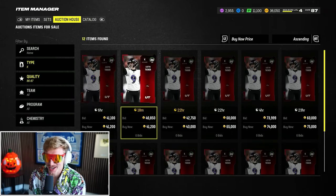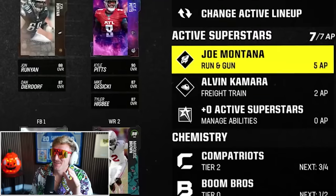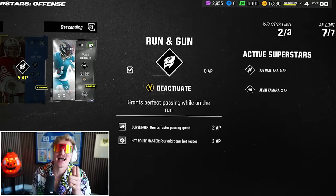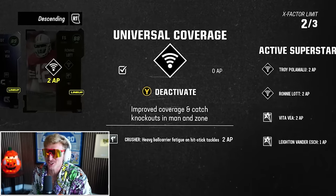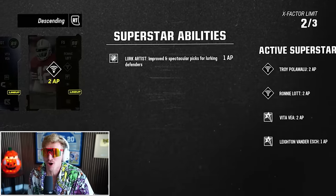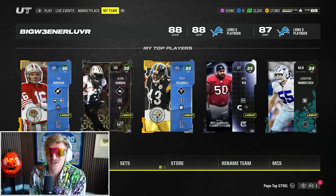The final team is complete — 88 overall. Joe Montana and Alvin Kamara have abilities on offense: freight train, backfield mismatch on Kamara; Gunslinger, Hot Route Master, and Run and Gun on Montana. Defensively, Polamalu gets universal coverage acrobat, Vita Vea gets inside stuff, Ronnie Lott gets Crusher plus universal coverage, and Leighton Vander Esch gets Lurk Artist for 1 AP — the undisputed best ability in the game. That's 7 AP on defense, 7 AP on offense. 88 overall, studs everywhere, 17,000 coins to spare.